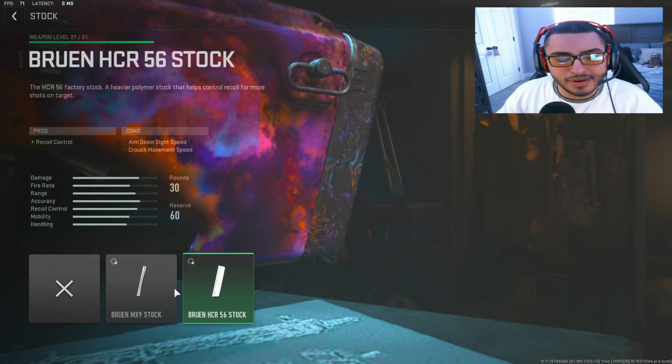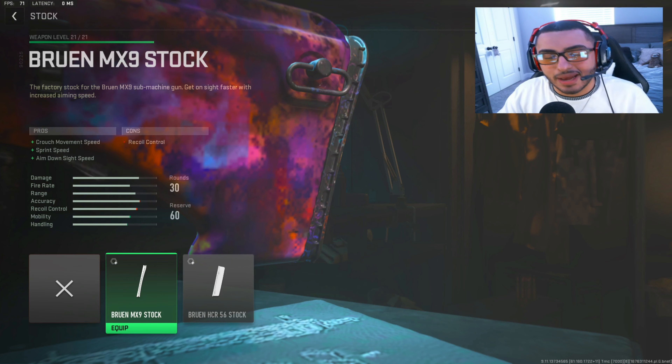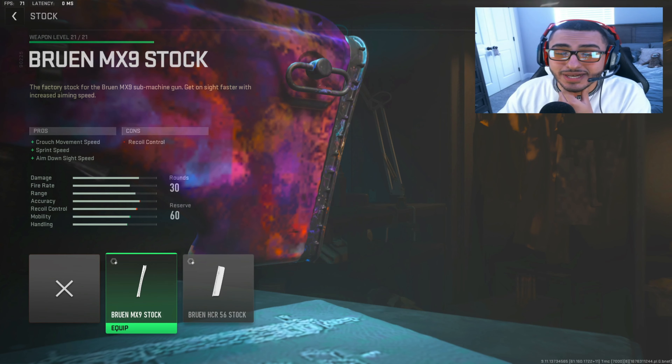For the last attachment — the stock — we're going with the Bruin MX-9 stock. It's kind of funny they named it that because it's just a stock for the MX-9. All this is going to do is allow us to up our sprint-to-fire time speed, ADS speed, and crouch speed.